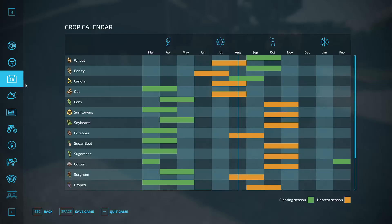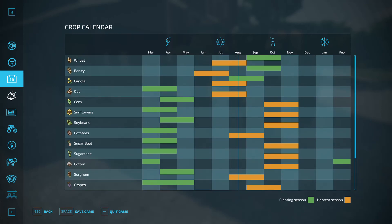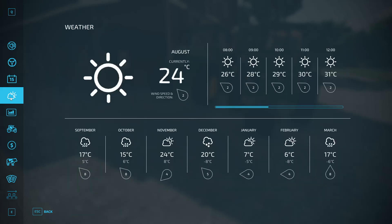Next up, we have the crop calendar, and this shows you which months you can plant or harvest various crops in. We're in August, so that means we can harvest wheat, which we did, we can harvest canola, and we can harvest oats. It also means we can plant canola, which is what we did in the last video. Next month in September, we'll be able to plant wheat and barley, and still be able to plant canola. You can just scroll down and see what other crops are available. Right below the crop calendar is the weather forecast — we're in August, it's currently 24 degrees, nice weather for harvesting crops or planting them.